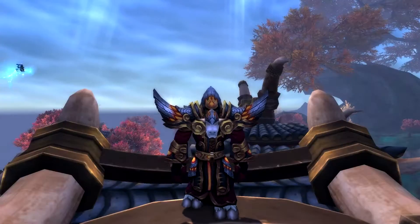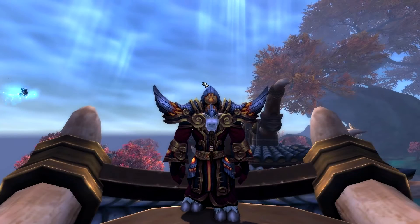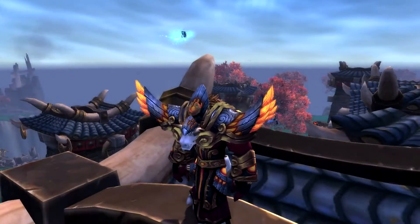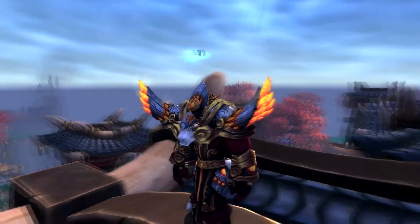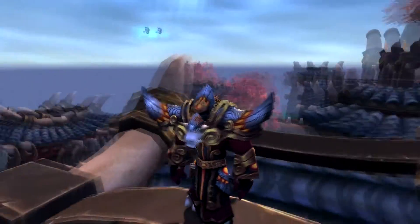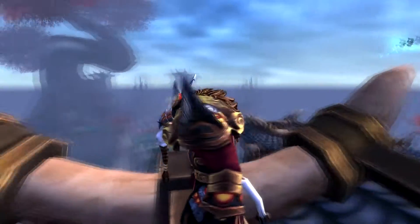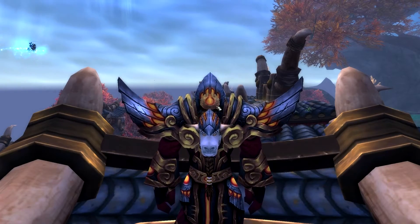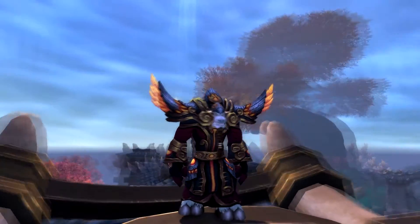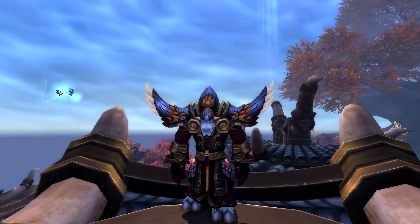And here we have our Tauren Priest. The name of this set is Tourney and Glory, I believe — not sure if I'm pronouncing that right. Very interesting. Oh, look at that — the feathers glow here, then they completely disappear. That's kind of cool. Helmet looks interesting. Don't know if that's just on Tauren that it looks like that, but it kinda looks Pope-ish maybe. Do a little spin around. Not too bad. Moving on to the next one.